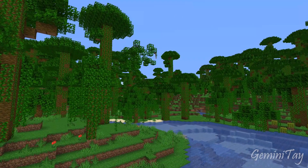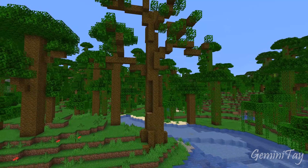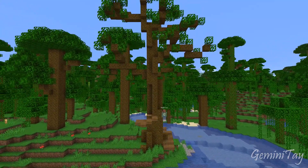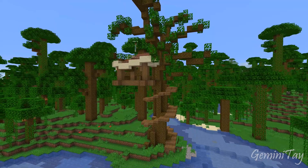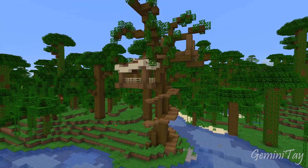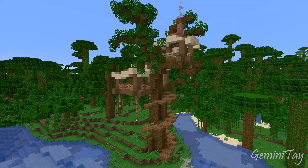To start off with this build, I picked out a lovely spot right next to the river in this jungle biome. Then we're going to begin by transforming some of these basic trees, adding lots more branches to support our treehouse structures and a few more bushy leaves so that we can have a lovely canopy in this jungle. I'm so excited for that.